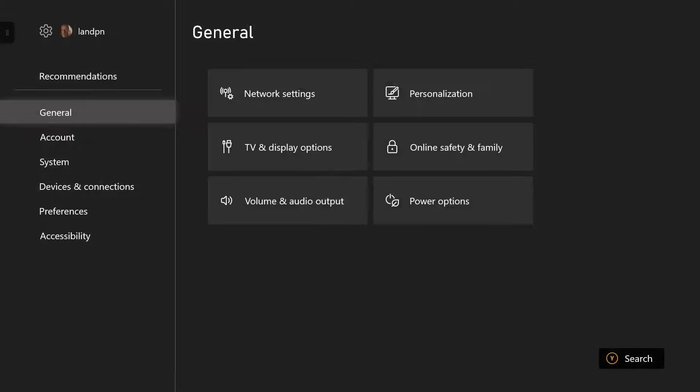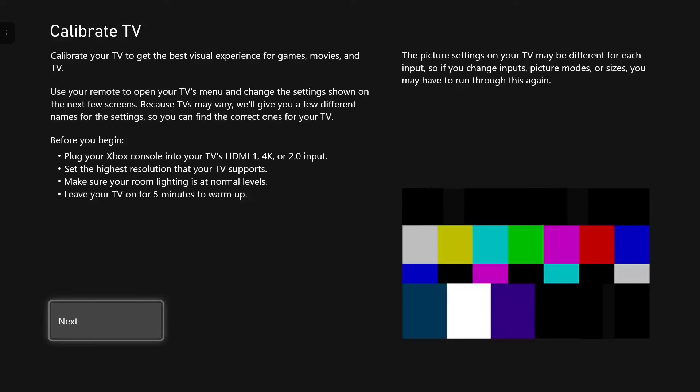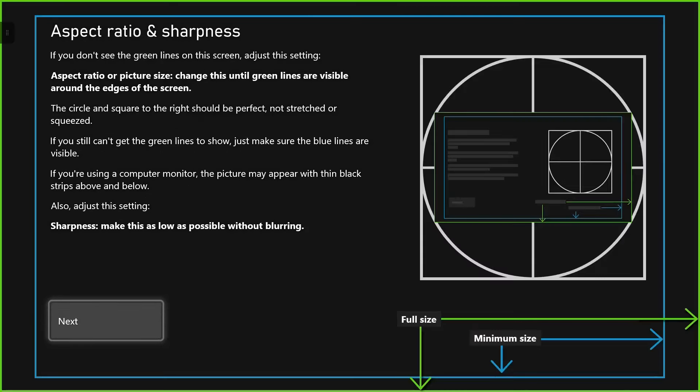If you want to pull up your test screen, it really helps you understand what you're doing to each color and how you're changing your screen. For PlayStation or Switch players, just sit in the lobby of Dead by Daylight or go into the getting started tutorial for Survivor or Killer. For Xbox players, go to Settings, General, TV and Display Options, Calibrate TV. Hit Next three times and you will see the brightness testing screen. Select Next one more time to expand the brightness testing menu. Keep your screen here for now and don't touch anything on your controller.